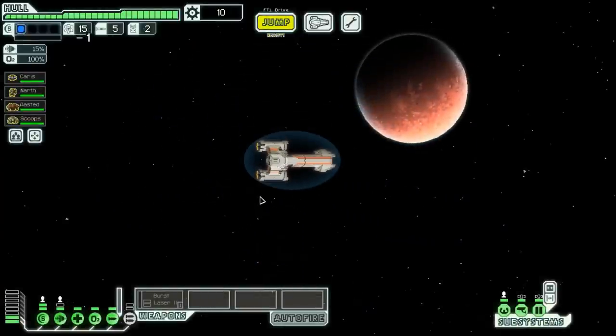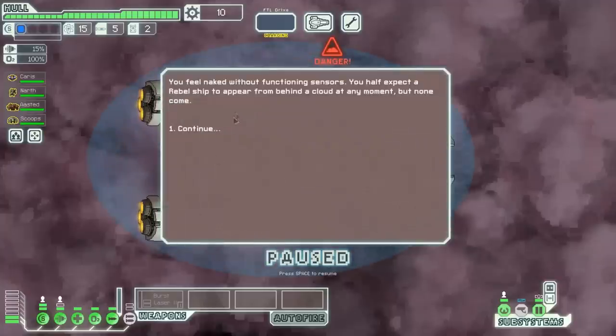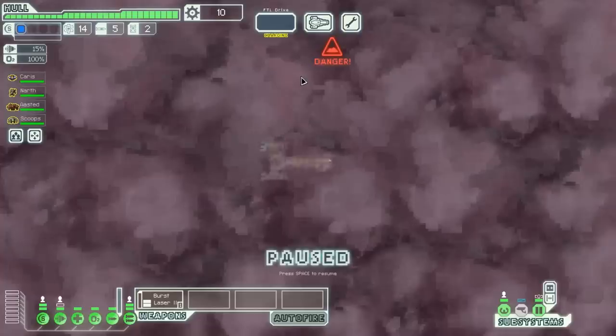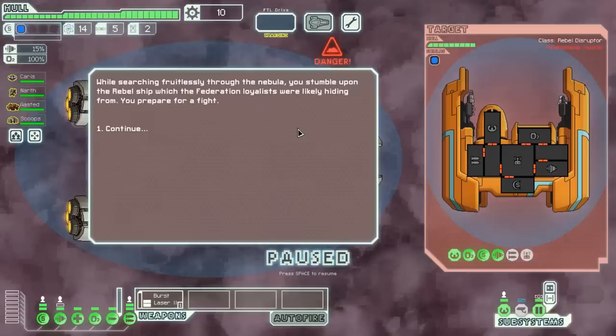So what we're going to do is jump straight into a nebula — this slows down the Rebel advancement a little bit. We feel naked without functioning sensors. We have expected a Rebel ship to appear, but nothing comes. Let's go ahead and jump into the next area. We get a damaged Federation ship hiding in the nebula at this beacon. Before we have time to contact them, they fade into the nebula. We attempt to follow and help them. While searching fruitlessly through the nebula, you stumble across the Rebel ship from which the Federation loyalists were likely hiding. You prepare for a fight.